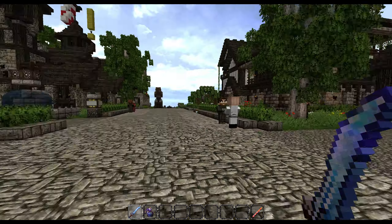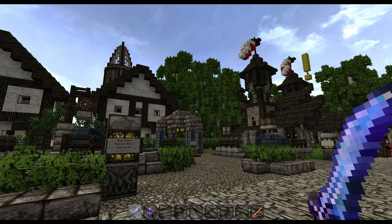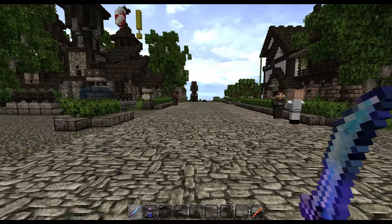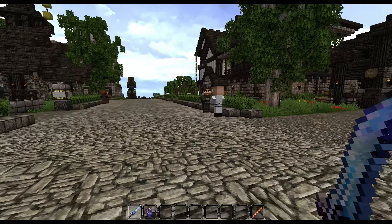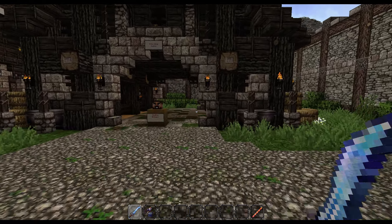Hello and welcome to a how-to video for the adventure map The King of Shadows. I'm here in Waterdeep, the capital of Faerun, near the portal, which you can see over there, and I'm going to show you how to use the stable system, the means of travel for our horses that we have in this adventure map.